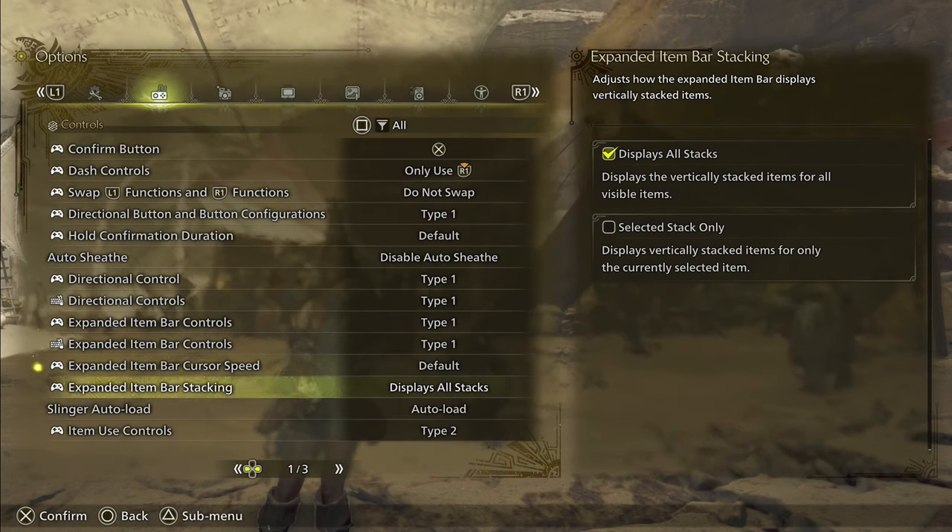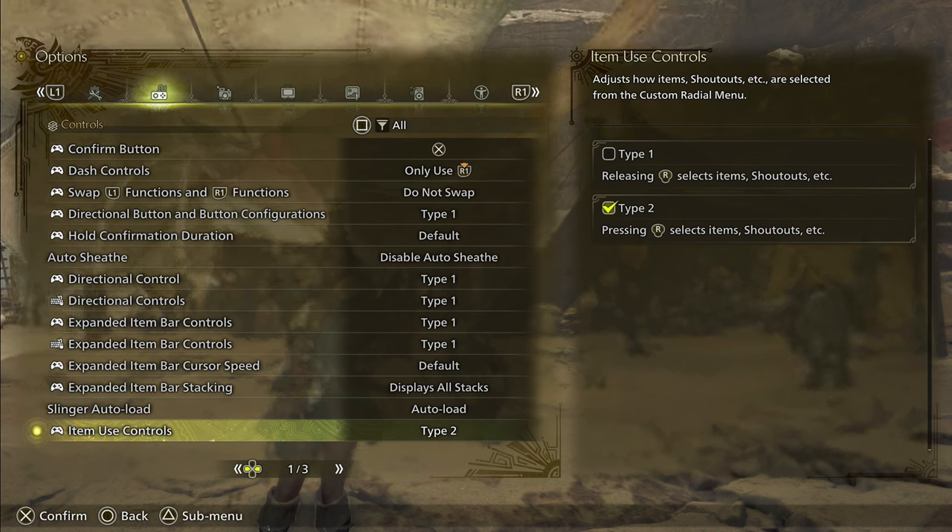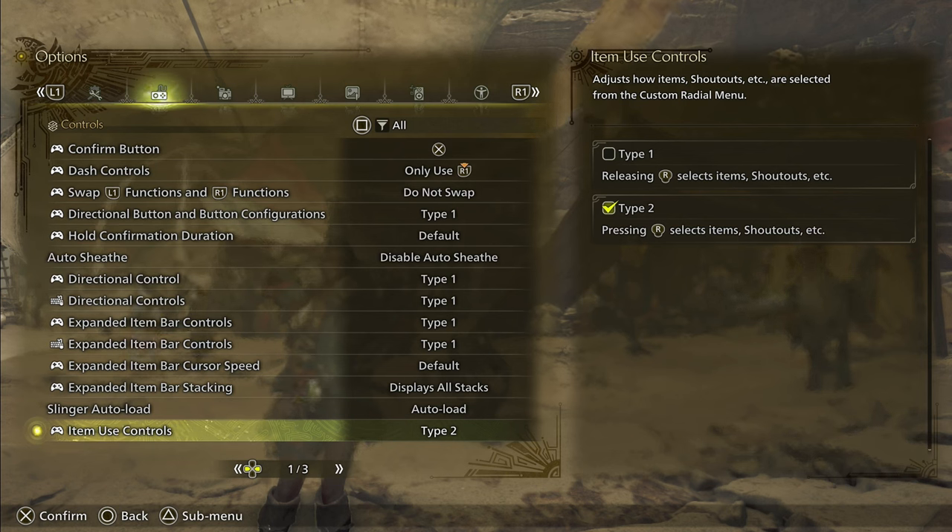The next one we're going to use is scroll to the bottom here and go to item use controls. This is while using your radial menu by holding L1 and moving the right analog stick. Normally you'd have to flick the analog stick in a direction and let it go. This option allows you to hold the analog stick in a direction and click down R3, and it will use that item as soon as you click down on the right analog stick, which I personally prefer — it's a little more tactile and gives me that feeling of yes, I actually used this.